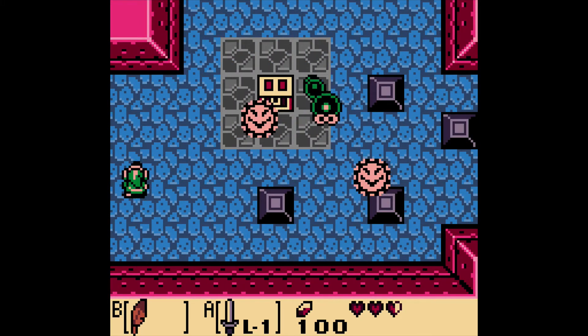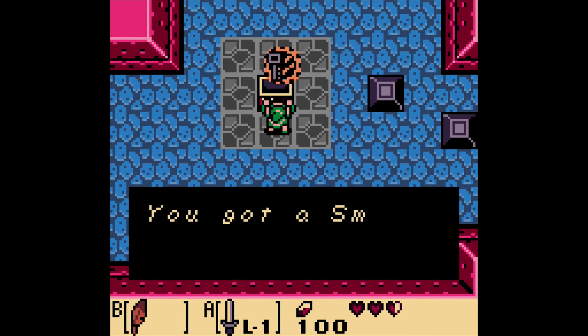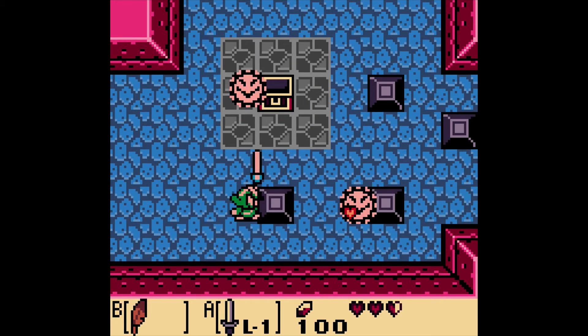Now there appears to be a key in here — it's in this chest. Very good. Now we can open a locked door, which is nice.